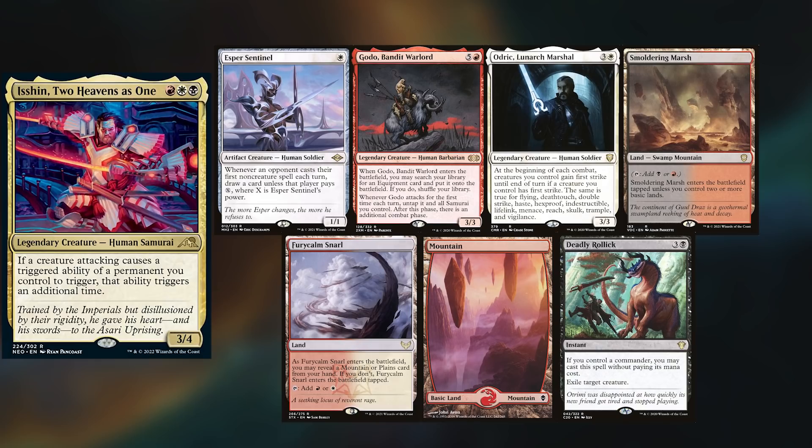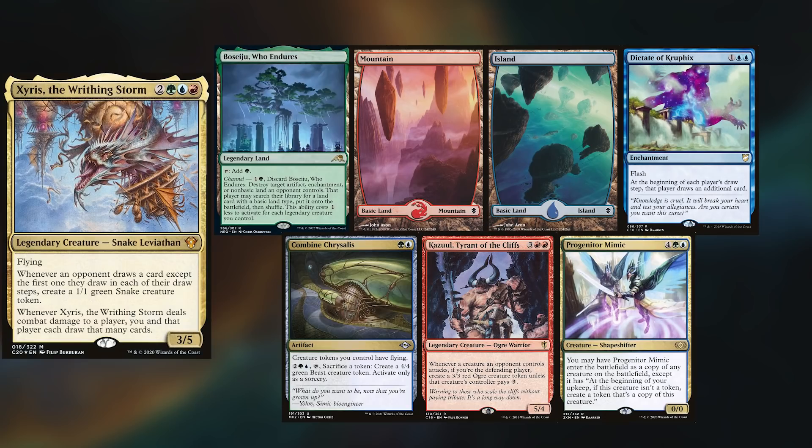New Shane has sleeved up Isshin since so many people have asked for it, keeping Esper Sentinel, Godo, Odrick Lunark Marshall, Smoldering Marsh, Fury Calm Snarl, Mountain, and Deadly Rollick.